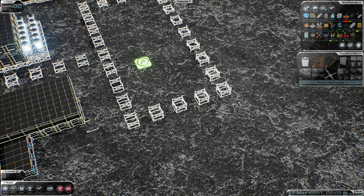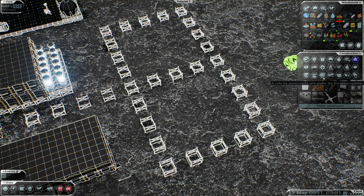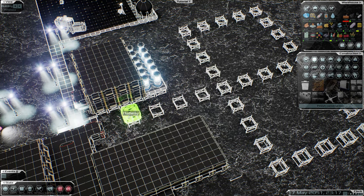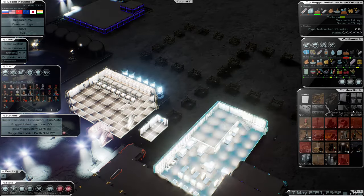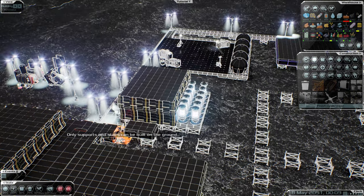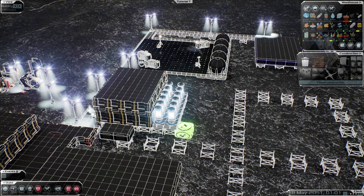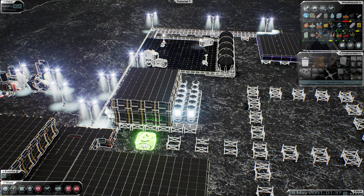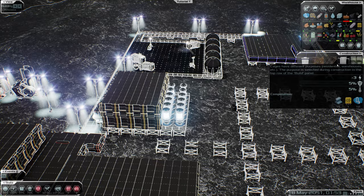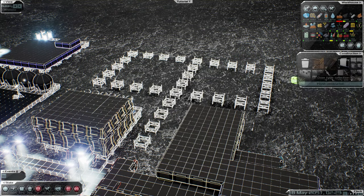Okay, so that's going to be our building. We'll do that for continuity. We're going to have a hallway first so the hallway connects directly from our airlock. I built that wrong — fine. We build it like so; only supports and stairs can be built on the ground. A little annoying. We get support — there we go. Built a support there, it's going to have to go this way.